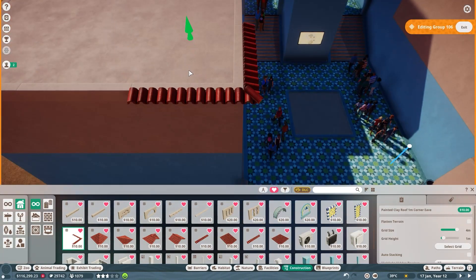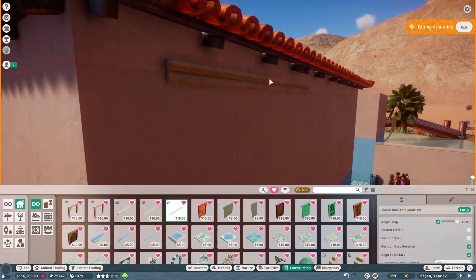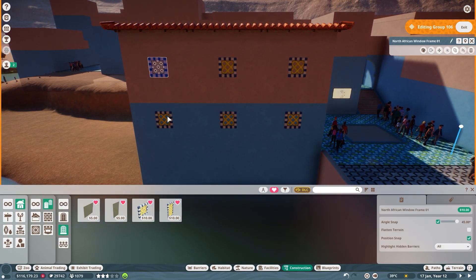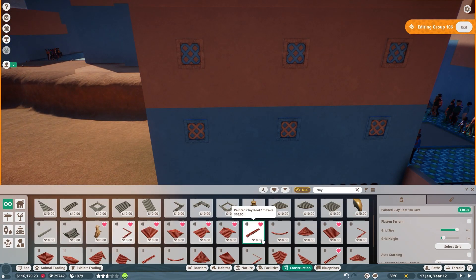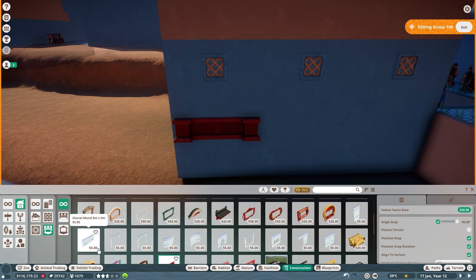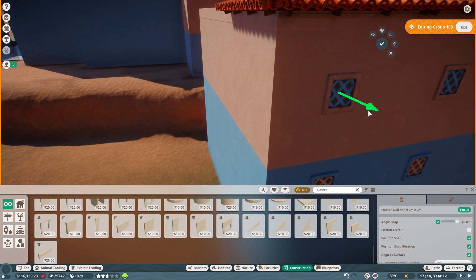And here we go. This one did indeed end up being a long one — you can probably tell just by the length of this video. We have about a 14-minute time-lapse here, and this is hardly a quarter of all the building that had to be done in this area. I am so glad I didn't make this larger than I did. I had so much fun doing it and I really love how it turned out, but it ended up being a lot. A lot of it was getting into very small corridors.